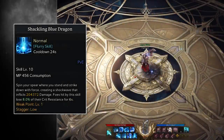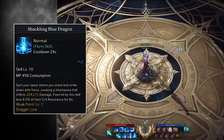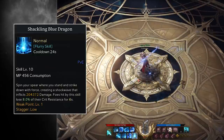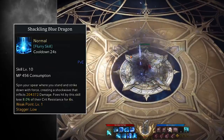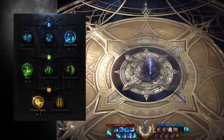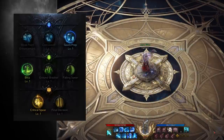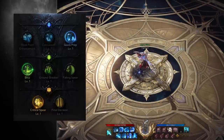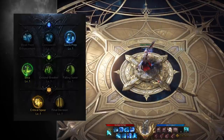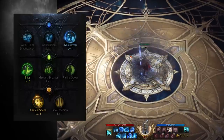Finally, we come to the most critical skill in our kit for enabling our Red Stance: Shackling Blue Dragon. This skill is used at the end of our rotation, as it deals a massive amount of damage, does weak point and stagger damage, and most importantly lowers enemy crit resistance by 8% for 6 seconds for you and your entire party. We max this skill out and take Quick Prep for cooldown reduction, Blitz to reduce the AoE by 20% and make the attack instantaneous, and Critical Spear, which further reduces enemy crit resistance by 10%. Because our Red Stance skills almost all crit at 100%, this provides the most bang for our buck at the end of the rotation. We also slap a Focus rune on here to reduce the skill's MP consumption.